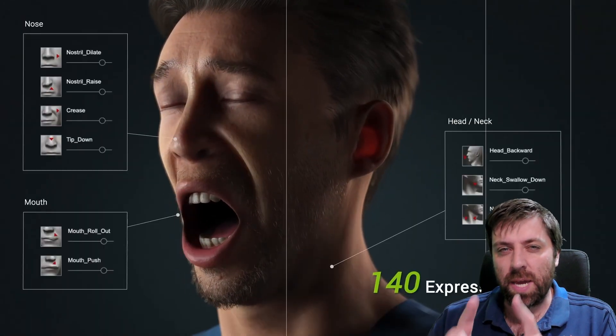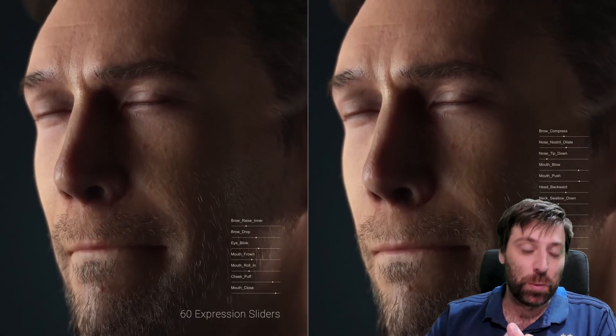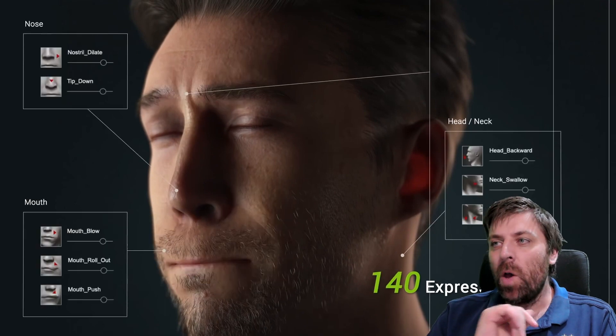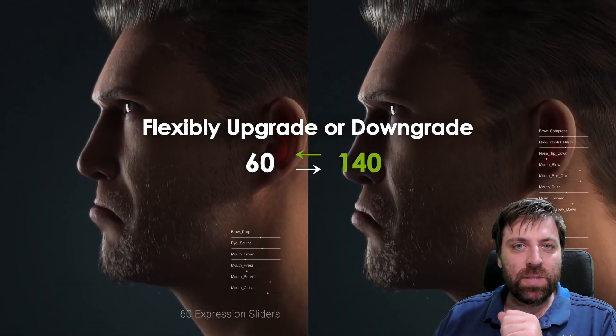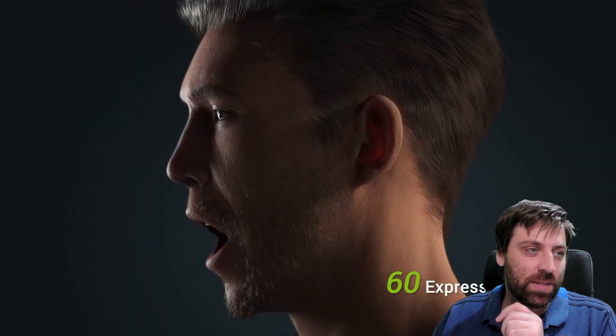Let's talk about the price. The price is going to be $300 US. You might think that's steep — I do not think so, and I will tell you why. If you were to only make one character using Character Creator 4, that'll be $300.